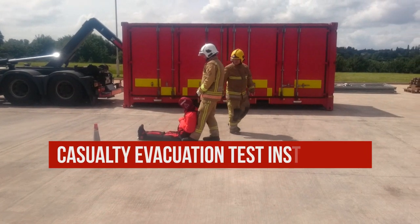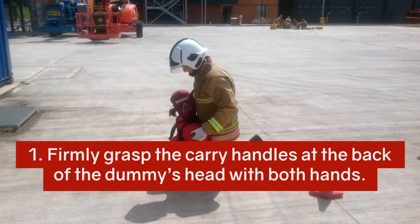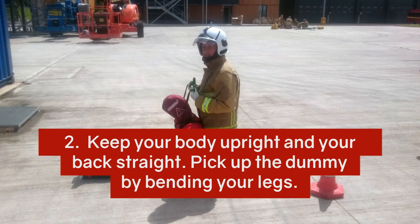Casualty evacuation test instruction. Firmly grasp the carrying handles at the back of the dummy's head with both hands. Keep your body upright and your back straight.